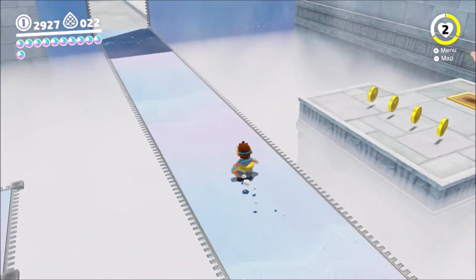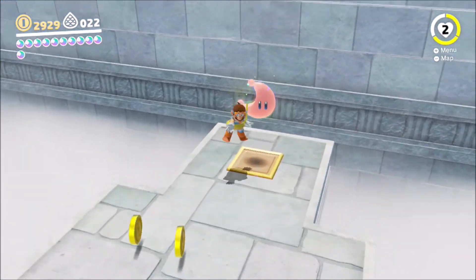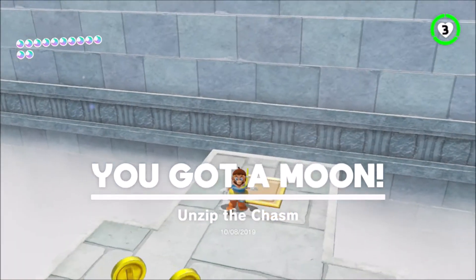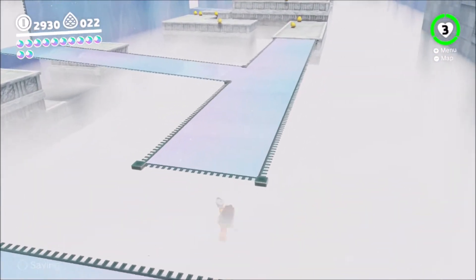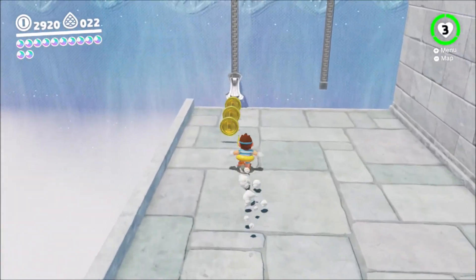If we throw Cappy on the thing and pretty much unzip, then all the goombas will fall to their death. We just annihilated a bunch of miniature goombas. The key platform is just there — to the right, or to the left if you go in from the beginning. So: unzip the chasm. I actually like the title of that moon. To get the other moon, we would have to make our way over to those platforms, which is not going to be easy at all — and I did try, but I didn't do it.